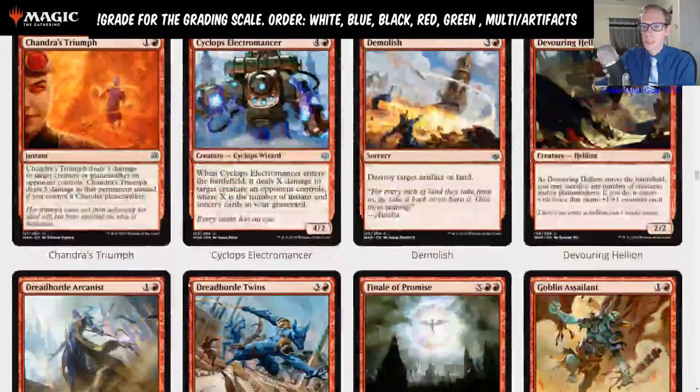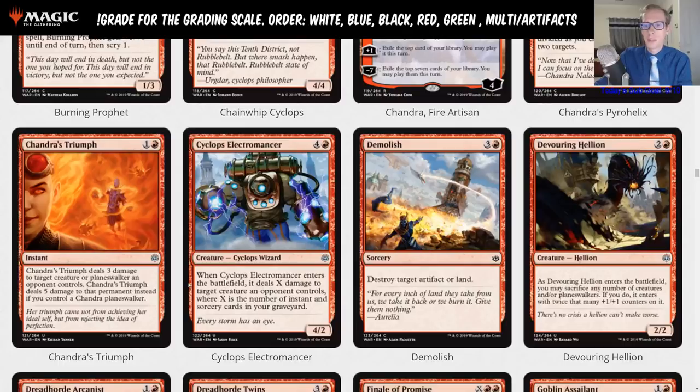Chandra's Triumph is one and a red dealing three damage to a creature or planeswalker an opponent controls — five damage if you control a Chandra planeswalker. Is this better than Lightning Strike? Probably not most of the time. We already have Lava Coil and Lightning Strike. But if you're definitely playing a lot of Chandras, this can be like more copies of Lightning Strike. You can even kill Teferi or Nicol Bolas with it if you have a Chandra out, so maybe it's a D instead of just limited.